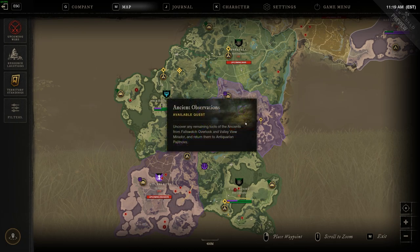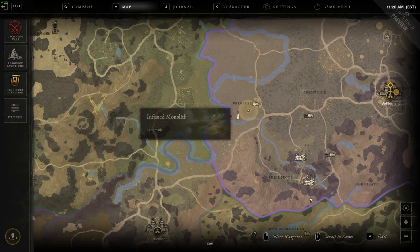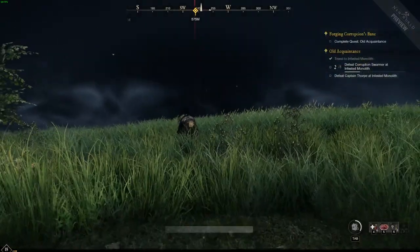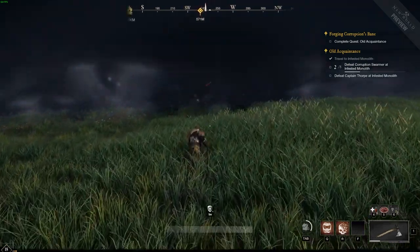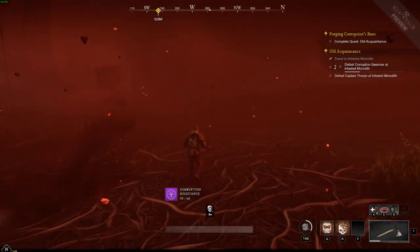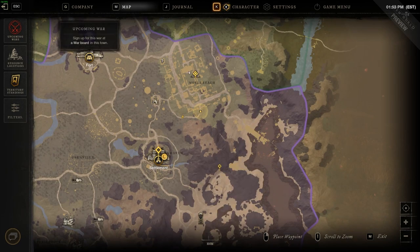We're doing the Old Acquaintance quest, not far from Windsward Village heading west. I was heading to this area and I saw this red beam and went towards it instead — turns out that's where I needed to go. The Tincture works not as a proactive preventative measure; it works more like healing. So you're going to want to wait until the Corruption Resistance goes down and then use it. You'll find the Captain in the center.